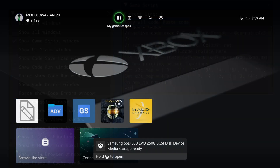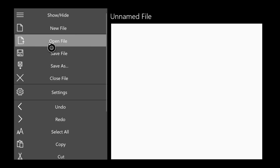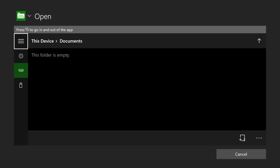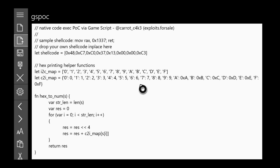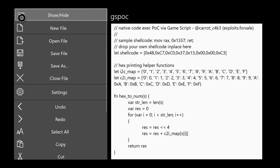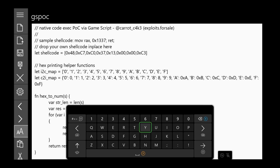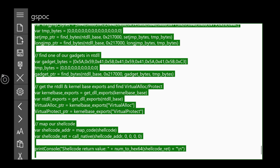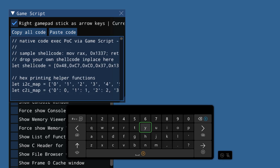If you don't have a rubber ducky or Raspberry Pi Pico, there are other options. If you have the Notepad T application installed — which we covered in a previous video — you can copy the game script autosave network.txt onto a USB drive, plug it into your Xbox, and run the Notepad T application. From there you can open the text file with the exploit code, select all, copy it, and then paste it into the game script application on the Xbox.